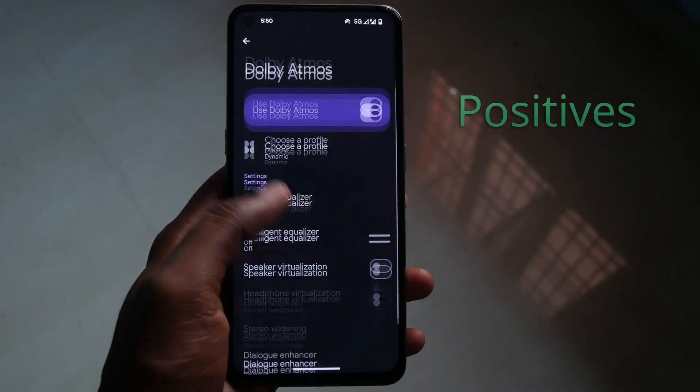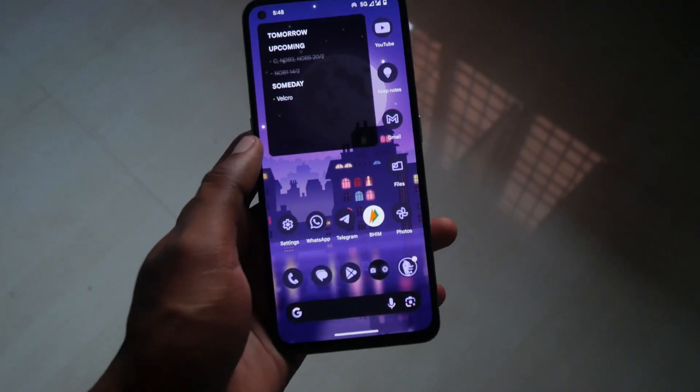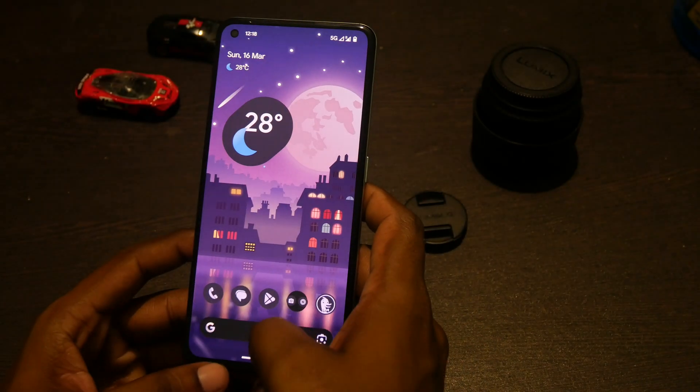Now let's talk about the things that I like overall. I'm happy to report that the animation glitch has been fixed in the previous version itself. So the UI has the well-known Pixel experience flow now, which means every animation is consistent and happens at the same pace, which gives a very polished feeling.